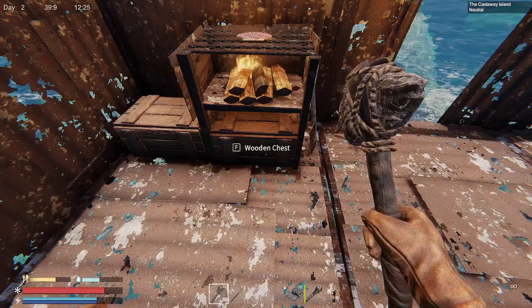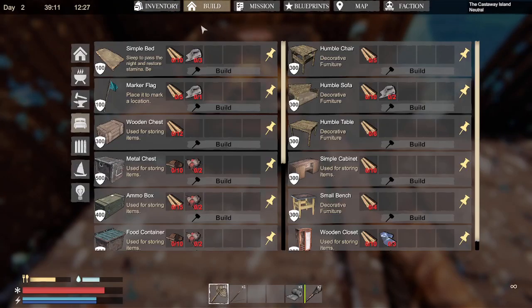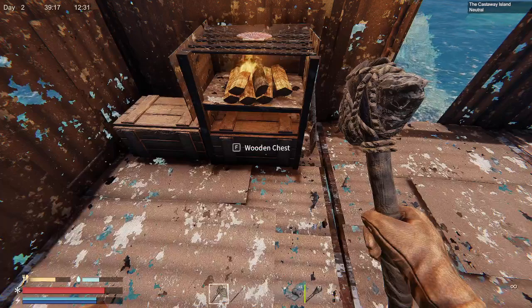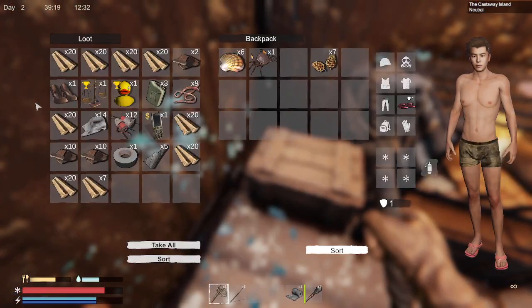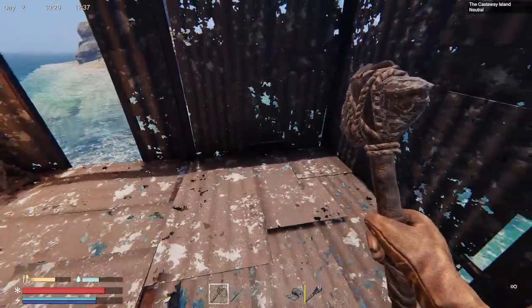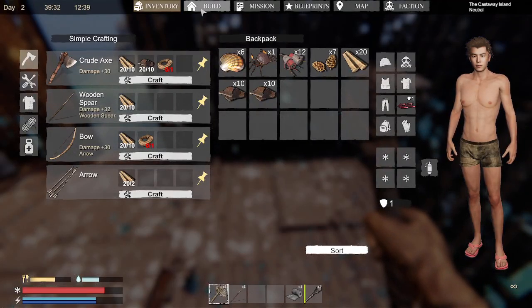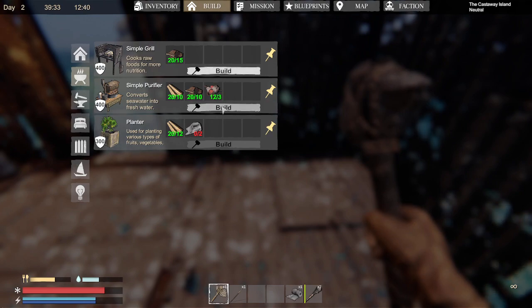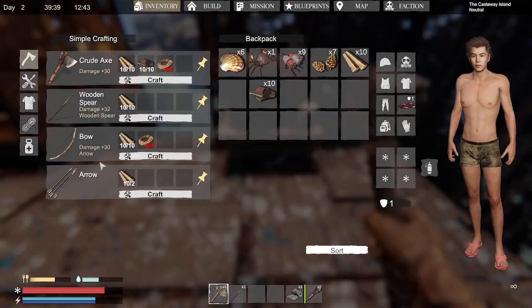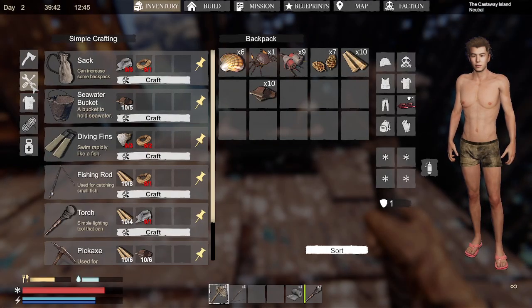Let's go ahead and make that water purifier. For that we're going to need wood, scrap, and components. We've got plenty of components, plenty of wood, and very little scrap. I'll make that right near the door — right there is fine. And we need to make a bucket too. Put that bucket right there.